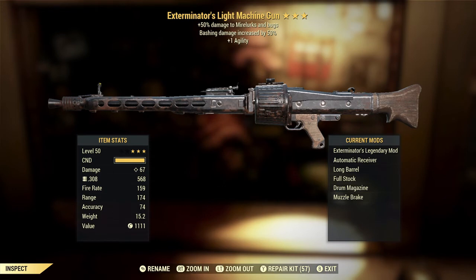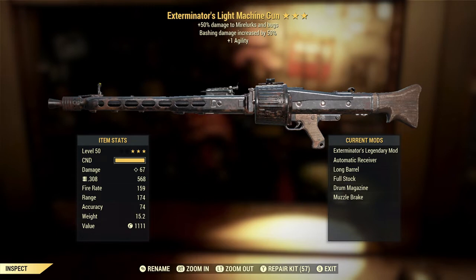Here we get an Exterminator's Light Machine Gun with bashing damage increased by 50% and plus one agility. The Exterminator's effect is another one of the Slayer's effects — not the Assassin's — that affects Mirelurks and bugs. It competes, in my opinion, with the Ghoul Slayer's effect for most useless, because there's just not a lot of times that you're going to be out hunting Mirelurks or bugs.